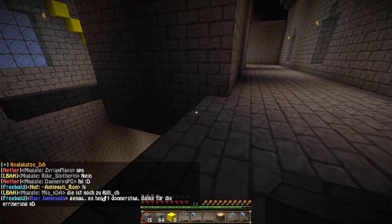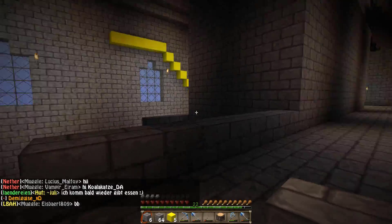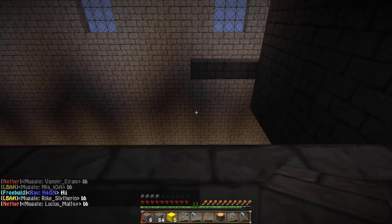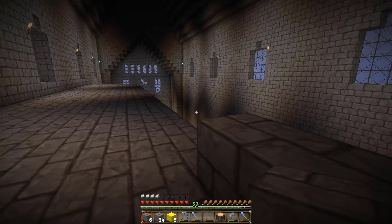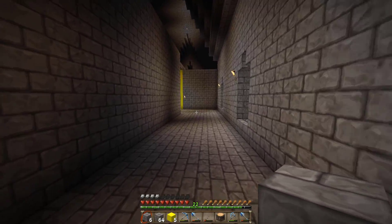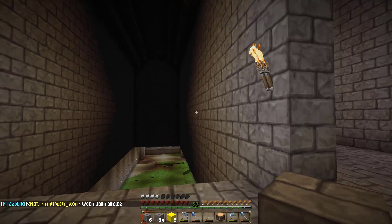Angenommen wir würden hergehen und hier einfach einen Boden komplett durchziehen bis zur anderen Wandseite — dann könnte man sagen: okay, das hier ist der Flur. Ein Flur wäre schön, weil dann könnte man hier noch so rausgucken. Dann könnte man hier halt Öffnungen reinmachen und zum Beispiel ein Klassenzimmer da reinbauen. Von hier bis zu dieser Wand wäre das auf jeden Fall eine adäquate Klassenzimmerlänge. Und man hätte in den Klassenzimmern dann selber nochmal die Möglichkeit, diese Fenster als Fenster zu nutzen. Ob wir das so machen, weiß ich nicht, weil ich will auch nicht die ganze Zeit alles mit Klassenzimmern vollballern — Hogwarts besteht aus mehr als Klassenzimmer.